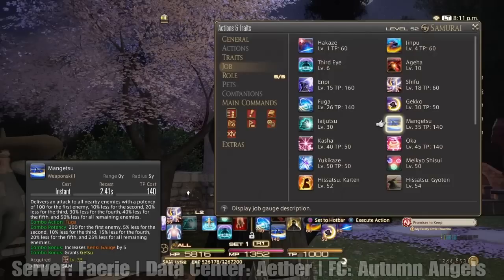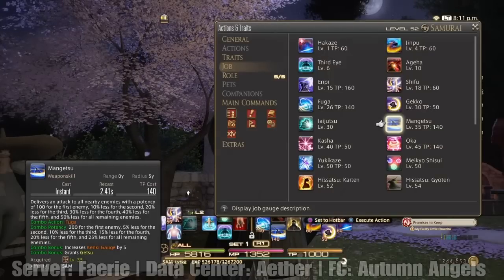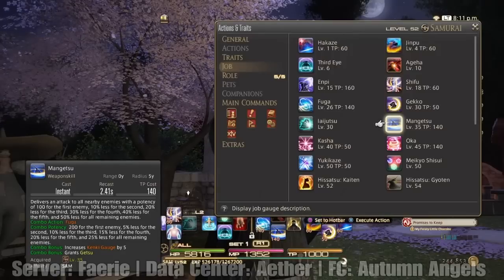Mangetsu — remember when I was telling you guys there's an AoE combo attack? Well, Fuga and Mangetsu go together. So you're burning double TP when you use these things. This is why I was telling you guys it's important to have Invigorate, because this class — when you're doing that AoE crazy stuff — uses a lot of TP, a ton of TP. That's 280 TP at a time — that's like Dark Knight MP usage.